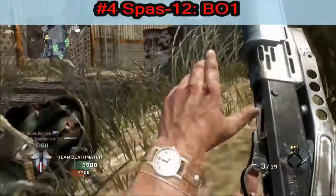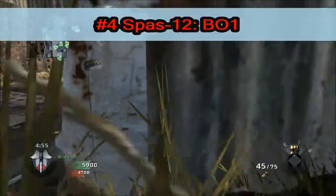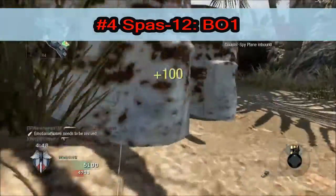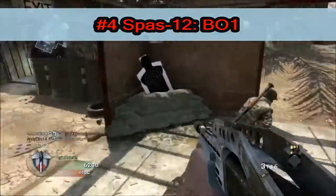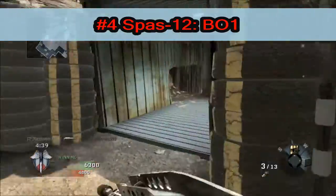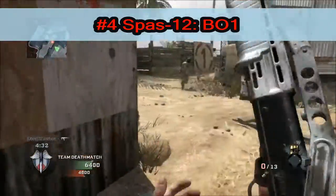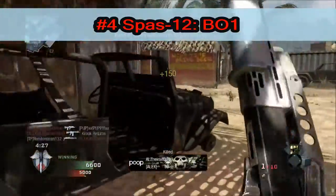In the number 4 spot, we've got the Spas-12 from Black Ops — and oh my god, this gun is so good. It is my favorite gun in Black Ops, and it is just amazing. The amount of times I've gone into Nuketown and used this in domination and just wrecked face is insane. It is just such a good shotgun and I absolutely love it with a passion. So anyway, that's my number 4: the Spas-12 from Black Ops.